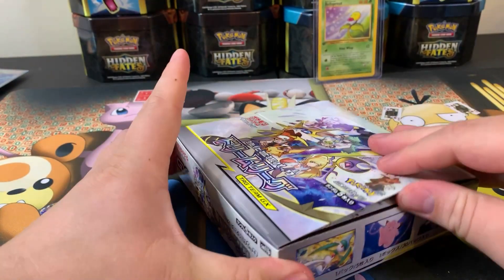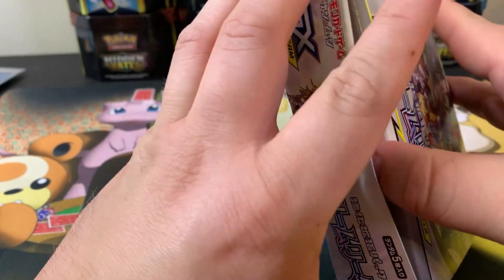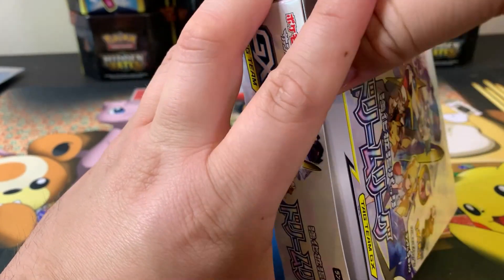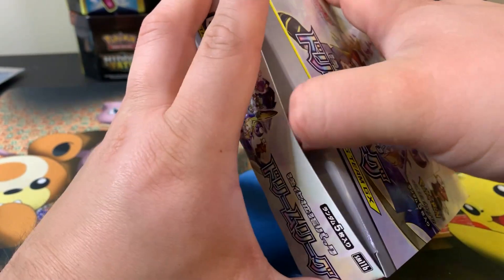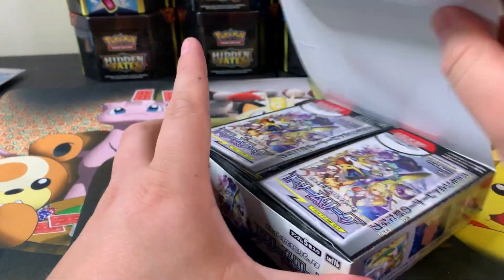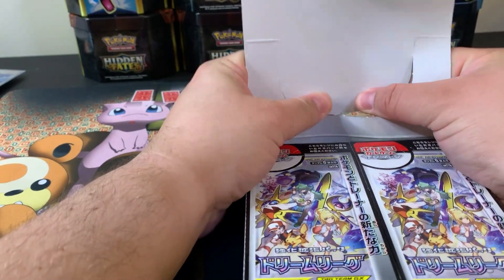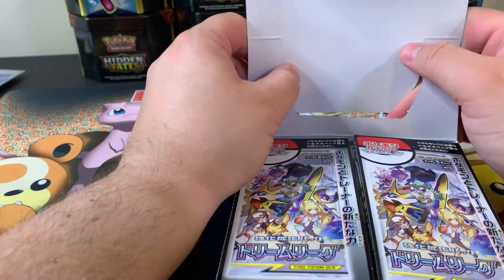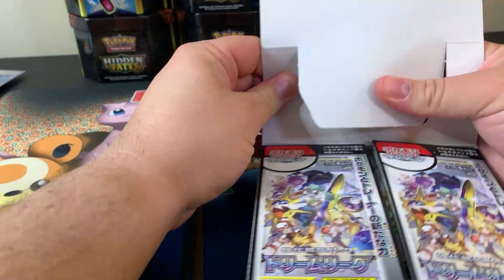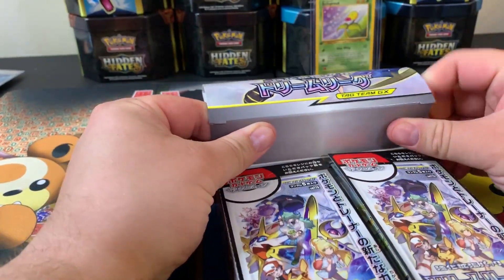And let me tell you, if you watch the latest opening of Hidden Fates, ladies and gentlemen, we opened up an entire booster box of Hidden Fates and we pulled the big guy. If you have not seen it yet, it's up in the top right-hand corner — the little eye. Make sure you guys see it. It's going to be amazing, absolutely amazing.